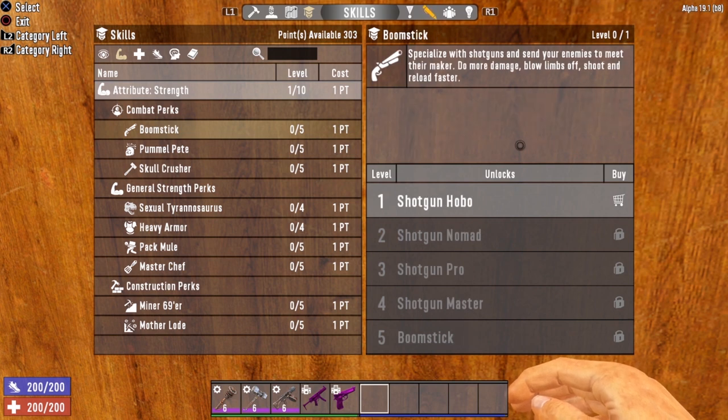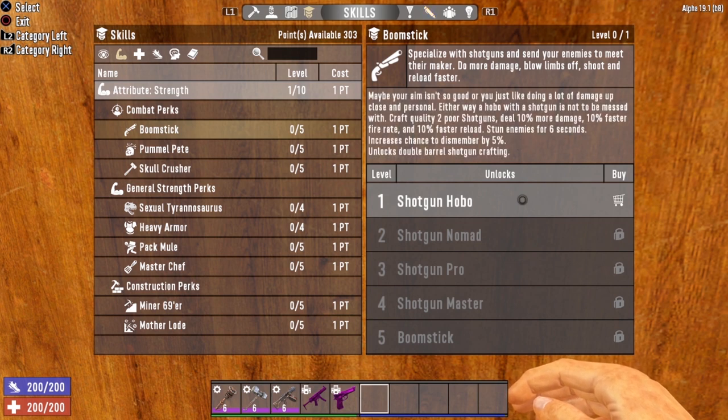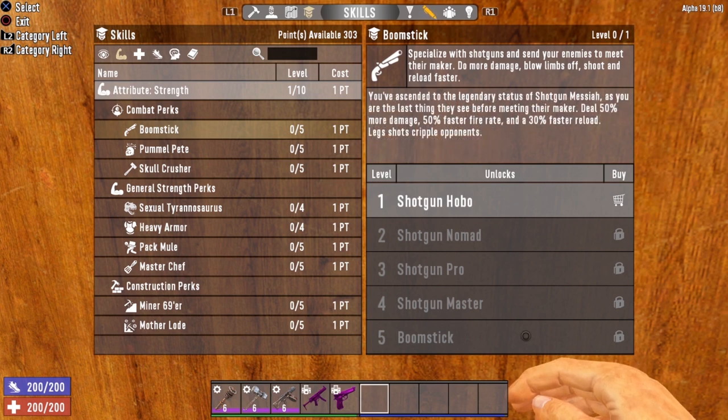Now let's take a look at Boomstick — the perk that governs your secondary weapon, the shotgun. Each level of Boomstick increases your damage, fire rate, and reload speed. Boomstick also gives you the ability to stun enemies for longer and increases your chance to dismember. At level five you'll be dealing 50% more damage, have a 50% faster fire rate, and a 30% faster reload speed.